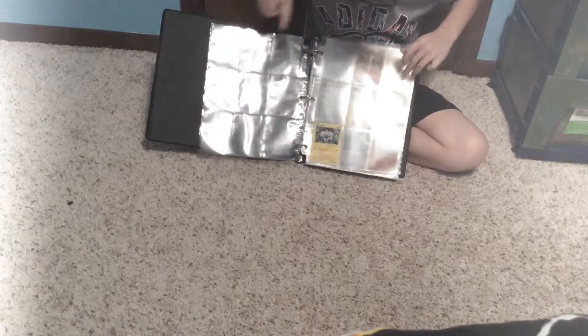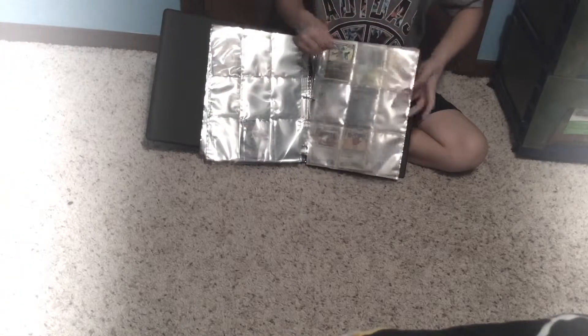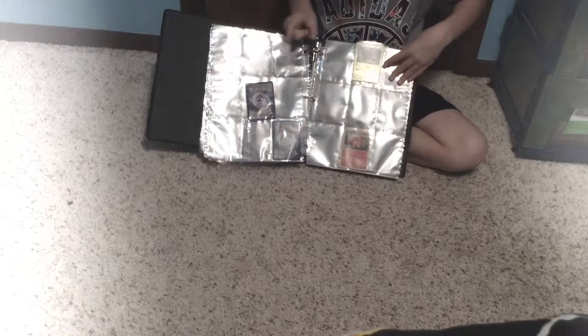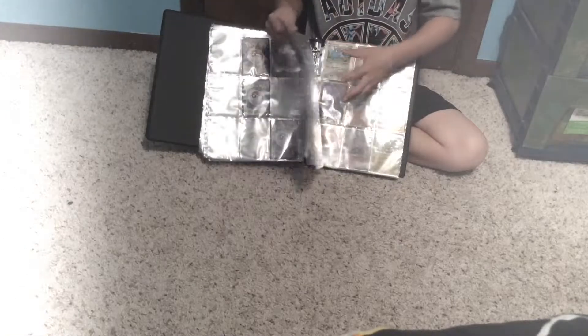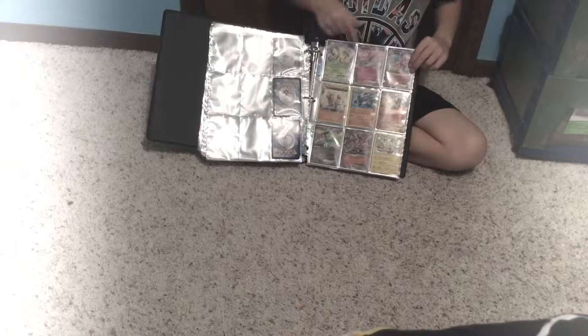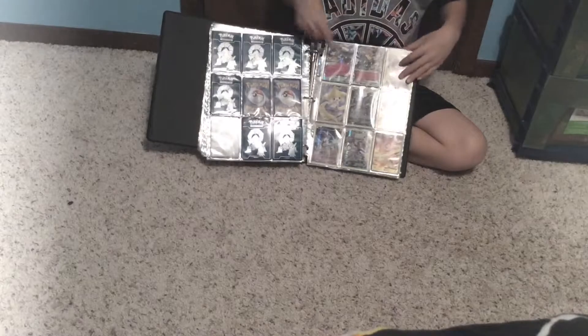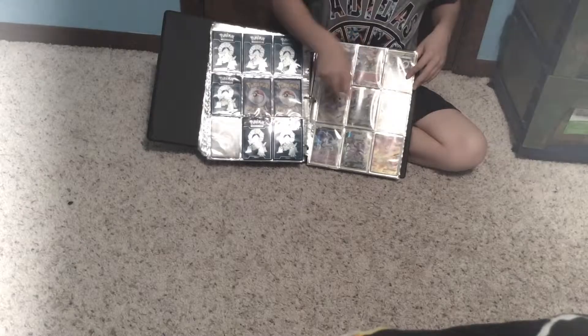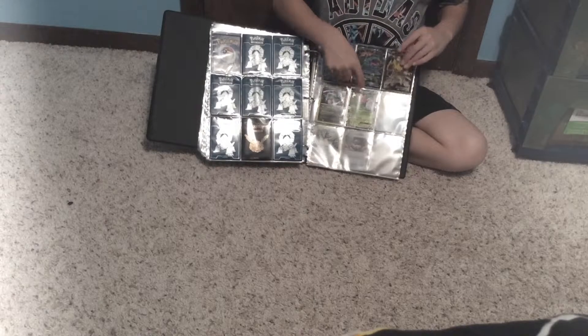And we have this third binder. We have Boundaries Crossed — there's my ACE SPEC — Legendary Treasures, then Black and White Radiant Collection. Then we have my Promos: Chesnaught, Delphox, Mega Delphox, Regirock, Kangaroo, Blaziken, Flygon, Mega Blaziken, Pikachu, Milo, Mega Milo, Mega Milo, Milo, Spear Link, Jirachi, Dark Rush, Shaman, Arceus, Genesect, Charizard, Blastoise, Venusaur or Pikachu, Rayquaza, and then Shaymin Landform.